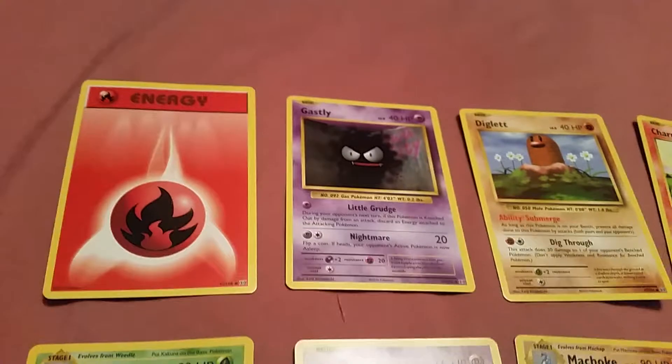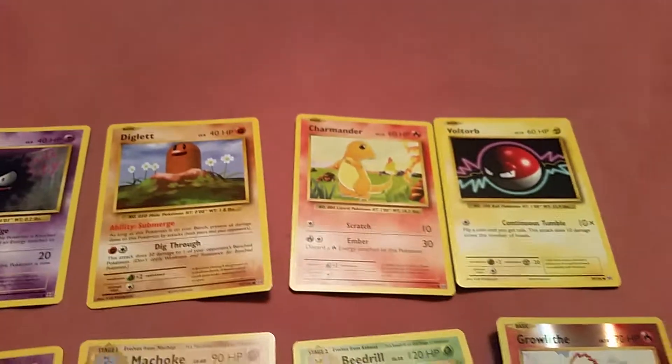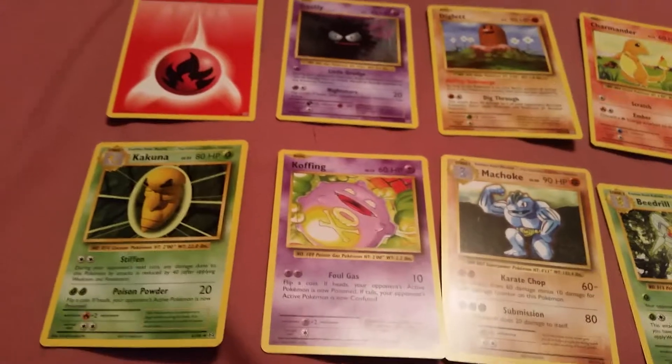The next X and Y Evolutions pack: we have Fire Energy, Gastly, Diglett, Charmander, Fearow, Growlithe, Beedrill, Machop, Koffing, and Kakuna.